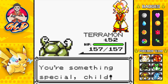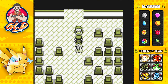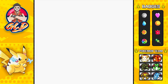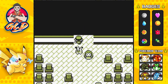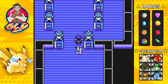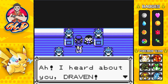Agatha says: 'You're something special, child. You win. I see what that old dove sees in you now. Run along, child.' That was a little easier than expected. The next one is going to be a bit of a gamble so I'll start off with Alia. We're walking automatically up to the final Elite Four member - and here is the last of the Elite Four, Lance himself.